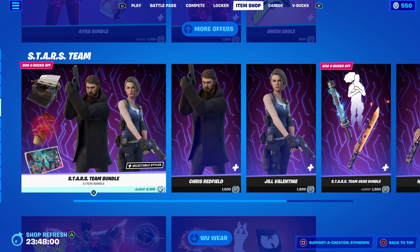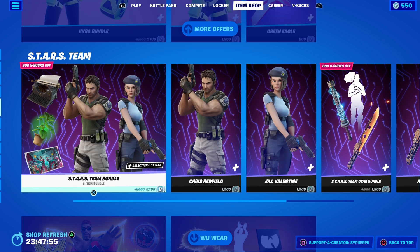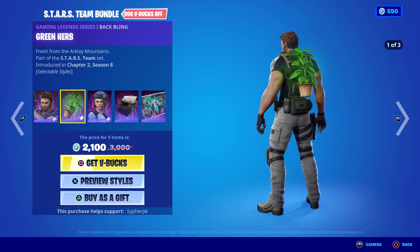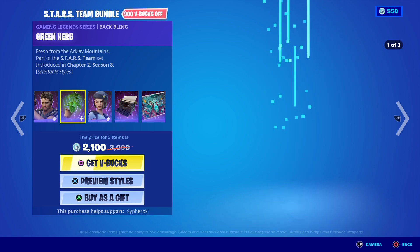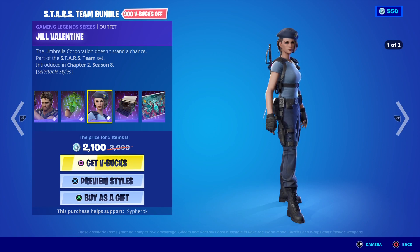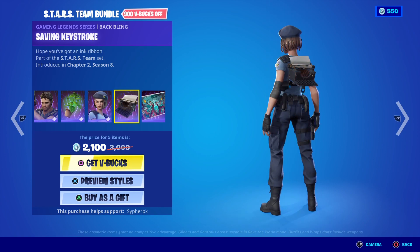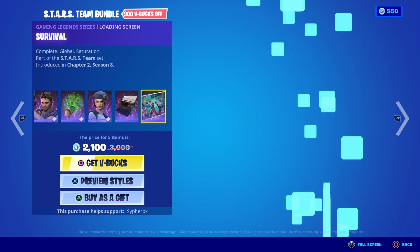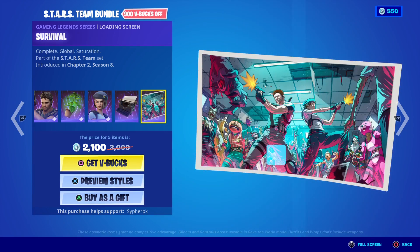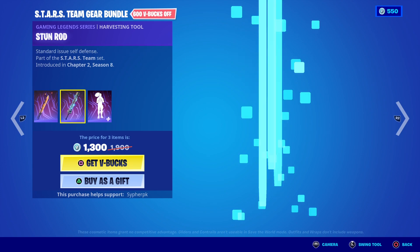Next of course the Stars set has returned. Now for the Resident Evil collab we've got Chris and Green Herb — I think this is Chris — we got Jill, and of course we have the Saving Keystone... I mean not Keystone, the Old Typewriter, and of course all the zombies and the Umbrella bundle.